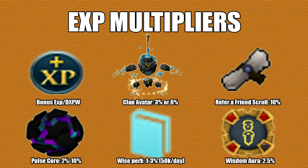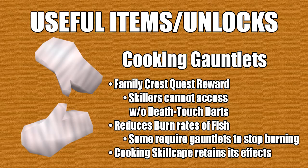This is going to be a list of common XP multipliers. There are definitely more to list, but I'm going to get into the useful items. The first one I'll start with is cooking gauntlets, which is a Family Crest quest reward. Unfortunately, this isn't available for skillers, but if you do have death touch darts, you can actually use them to instantly kill the boss. What this reward does is it basically reduces burn rates of fish.